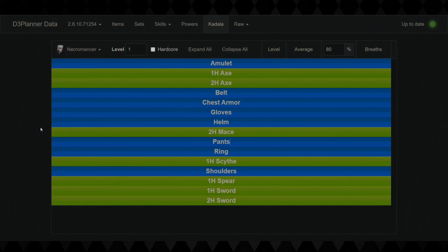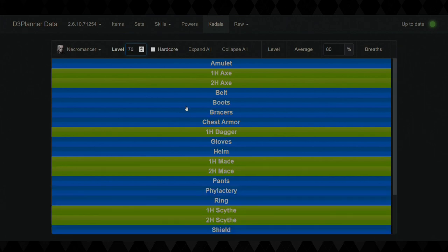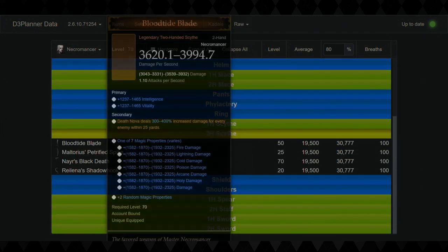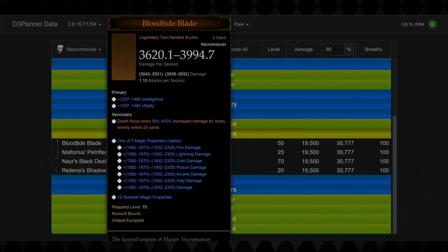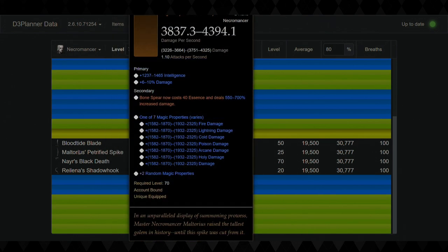Because we saved our challenge rift cache, you're also able to unlock your blacksmith to max level at level one. As soon as you log in, open up that challenge rift cache, train your skills all the way to max, and craft a level 70 item. For Necromancer you're going to do two-handed scythes because all four options are insanely good for the build. The two standouts are Reilena's and Nayr's as they synergize with the Rathma set.